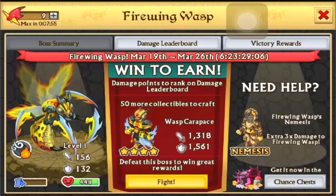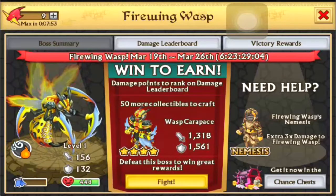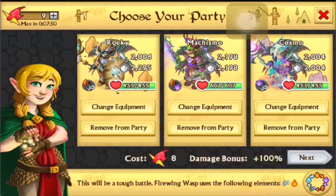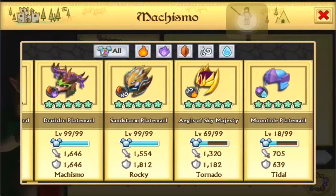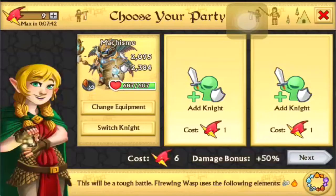So we're going to go ahead and start fighting this. I'm going to use my Sandstone on my main because it counters it and it doesn't get countered, so we're going to put that on my main.